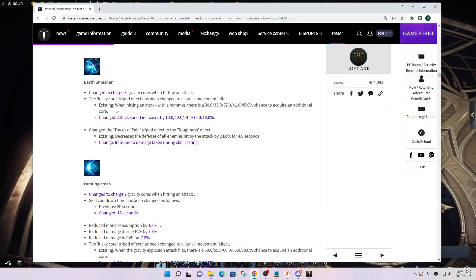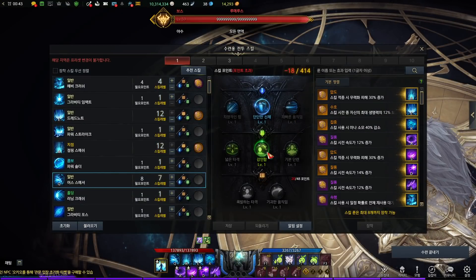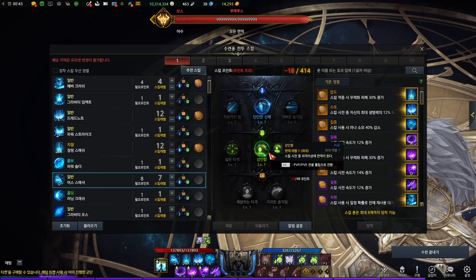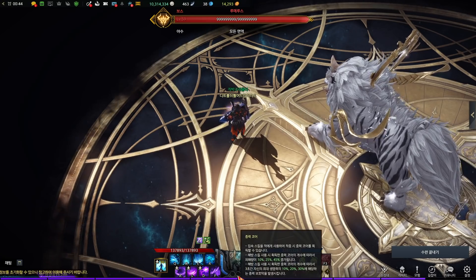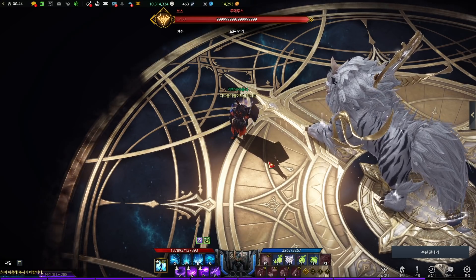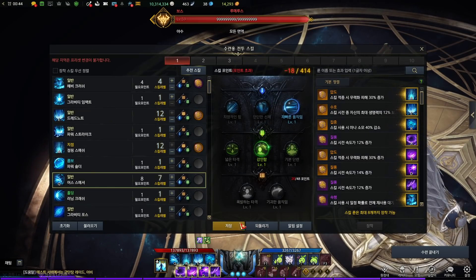The next skill is Earth Smasher. This skill guarantees 3 cores. The Lucky Core tripod turned into a tripod that increases attack speed. The original tripod which gives Party Synergy — decreasing the defense of enemies by 24% for 4 seconds — turned into a tripod that gives immunity from knockout attacks. Note that the translation here is wrong. I'll use this skill without the attack speed tripod first, then with it — watch the core count.